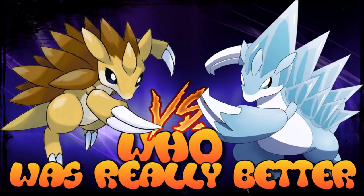Welcome back to another 'Who Was Really Better' episode. This time we're going to look at Sandslash versus Sandslash. This comparison is a bit of a weird one because we're comparing a generation one Pokemon that has been re-evaluated and reintroduced as an Ice and Steel type — the Alolan Sandslash. These two Pokemon are super similar when it comes to their capabilities, but they've niched out a little and function differently while doing pretty much the same thing.